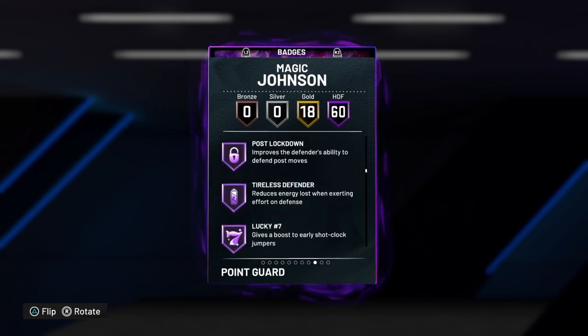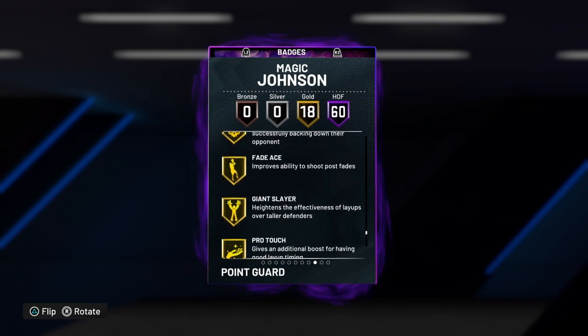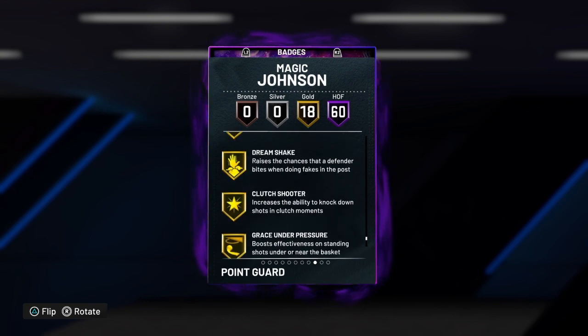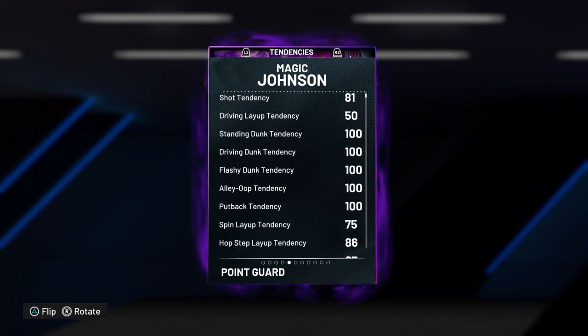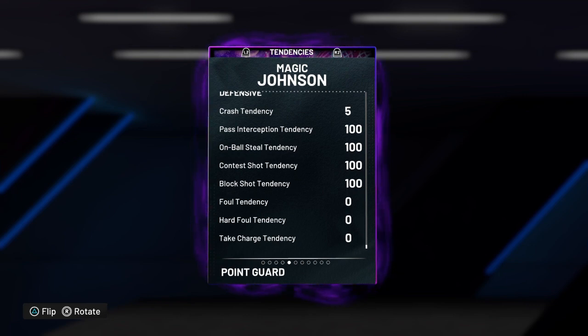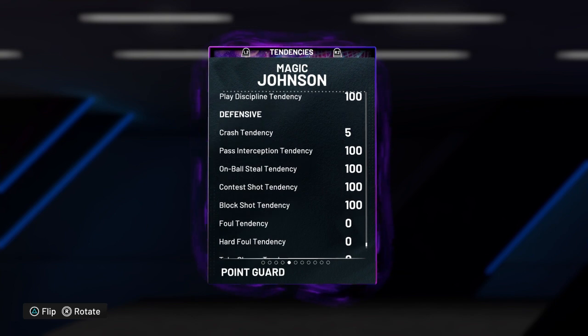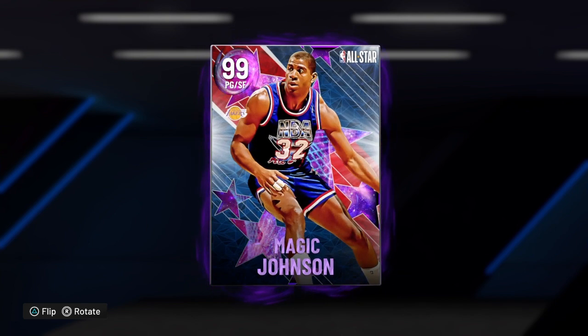He's got mostly all the good shooting badges, got 18 golds. He's got 100 on standing, driving, flashing, alley-oop, and put-back — that's pretty good. Y'all can see right here: pass, on-ball, contestant, block. Shot tendency is 100. Just pretty much get into a game, play with this card, and see what he's all about.